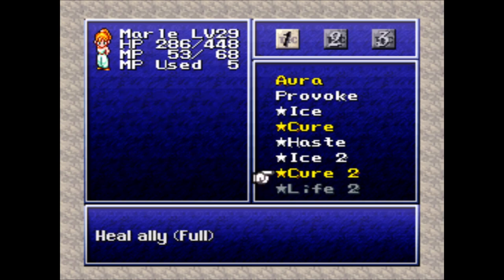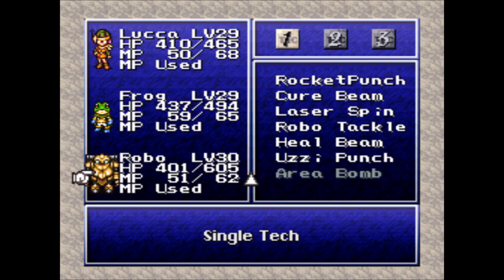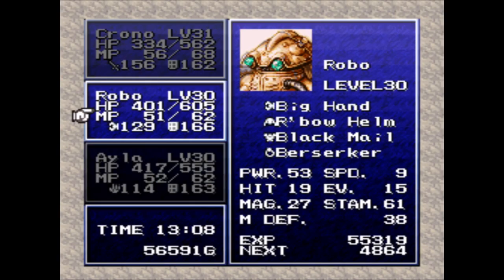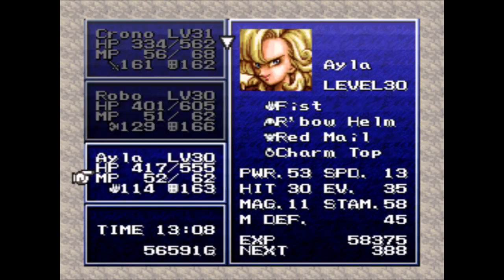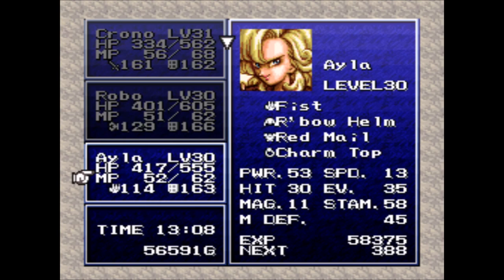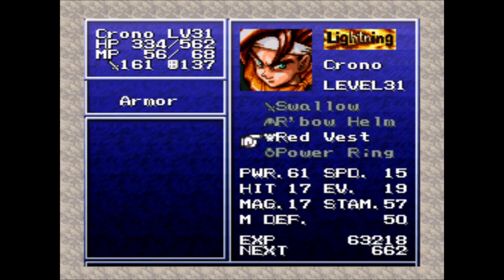After that last battle, Marle learned Cure 2, so she is well ahead of everybody else in their techs. She's now going to be working on Life 2, which is a full HP restoration and revival spell. But since she is multiple techs ahead of everybody else, I'm not going to worry about her for quite a bit of time. She's gotten everything that she needs. So let's go ahead and put Robo into the party, because we do have a boss coming up. Let me get set up: Isla has the charm top, power glove — let's put on the power ring. Berserker for Robo is shockingly effective, so we'll keep that on.